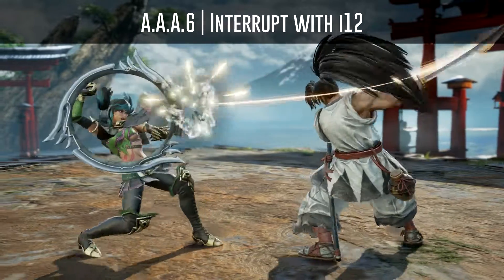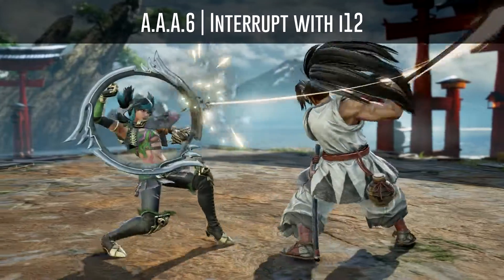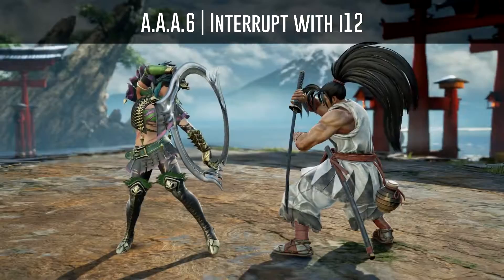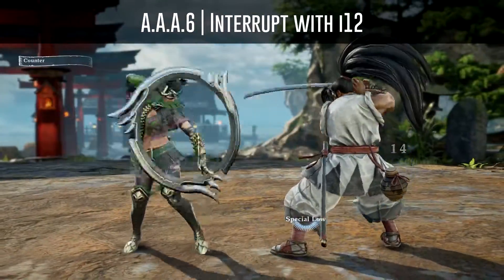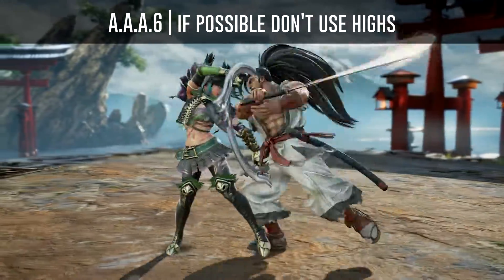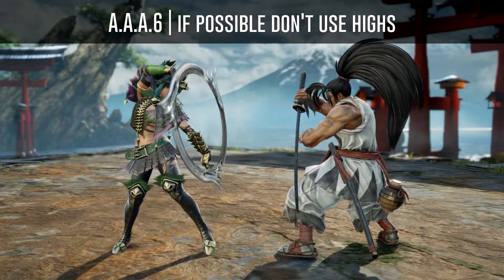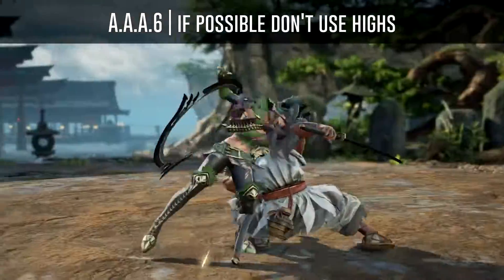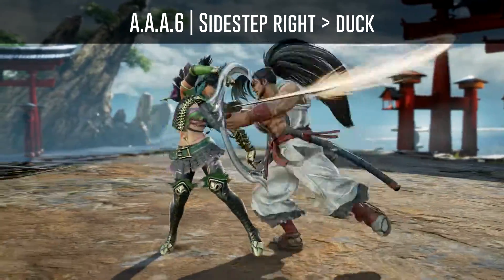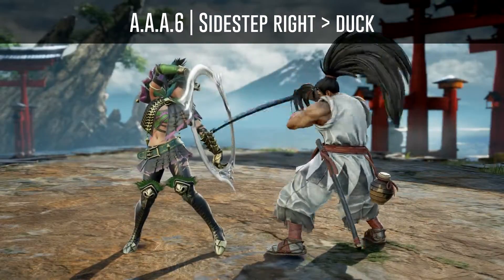You can interrupt all Warrior's Focus attacks after Haomaru's AAA6 with a 12 frame attack. You should use a mid even though none of his Warrior's Focus attacks attack crouch — this stance on its own will tech crouch. So if he delays his attacks and you use a high attack you will get hit. Or you can sidestep and then duck to beat all options, but this only applies if he doesn't delay any of his attacks.